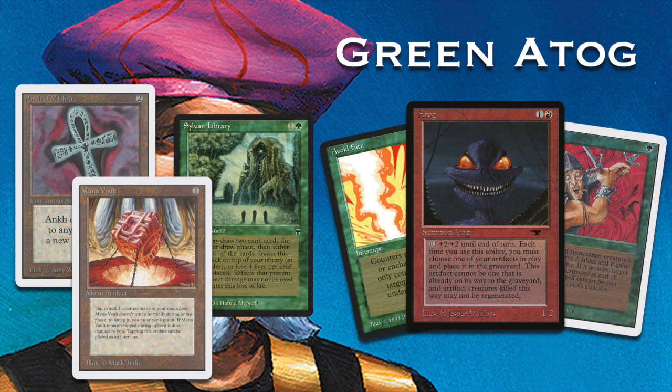After sideboarding, the green player can board in Red Elemental Blasts, and they'll be huge against this blue player because there are targets everywhere. Usually when you have Red Elemental Blasts in the sideboard, it's difficult to board them in because your opponent only splashes blue power. But against a deck so heavily relying on blue, it's great for the Atog player — he can put a full four copies in there.